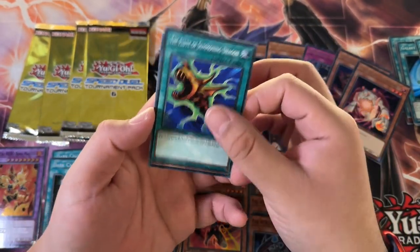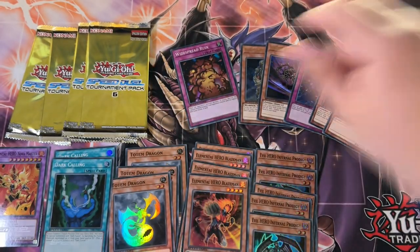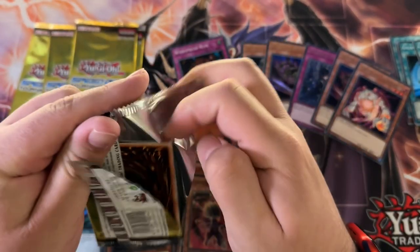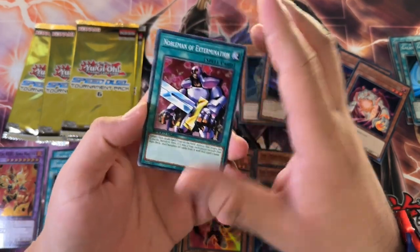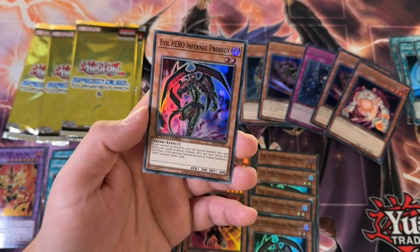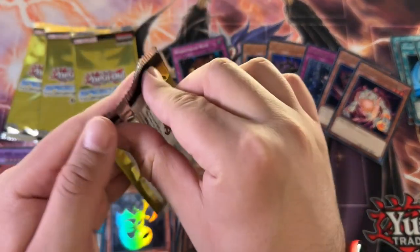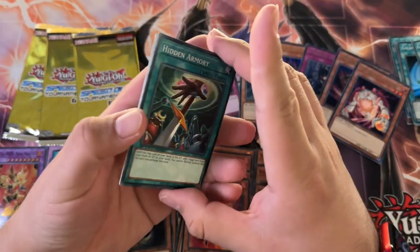We got a Submarine Roid. Let me know in the comments — did you guys play Speed Duel? What deck is actually terrorizing Speed Duel right now? We got another Prodigy — that's number six. That might be the most pulled super as well.